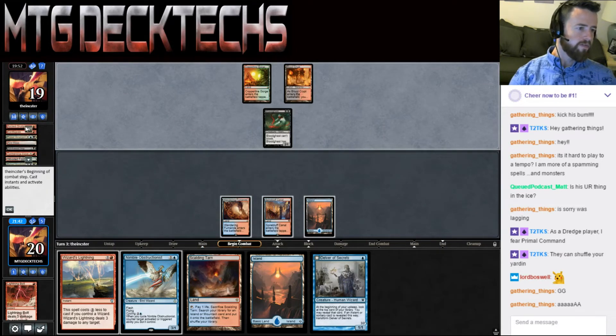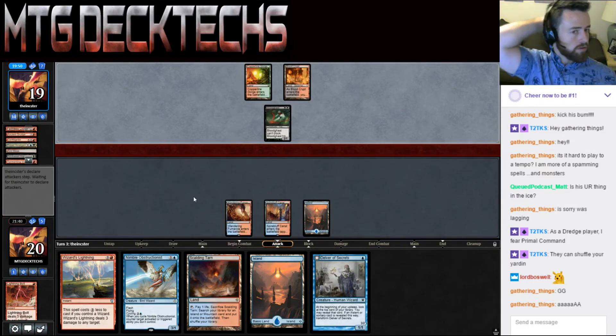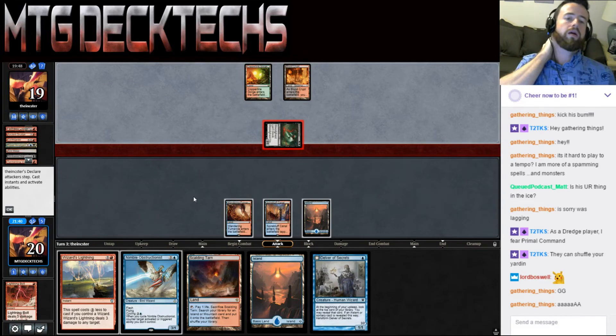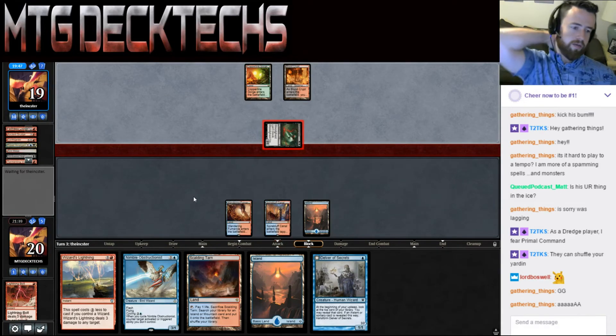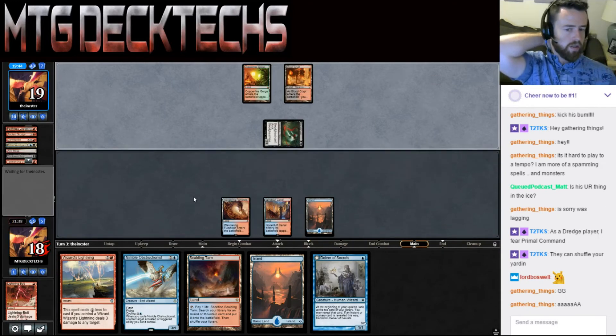They hit a whiff — they now have two Amalgams. They can hit us for two with Conflagrate. We're targeting their Bloodghast, and then whenever they play a land we can cycle our Nimble Obstructionist to keep them from bringing back their Amalgams.